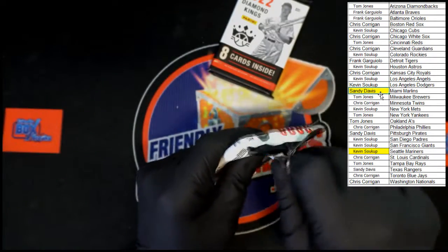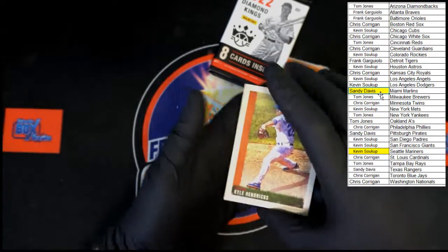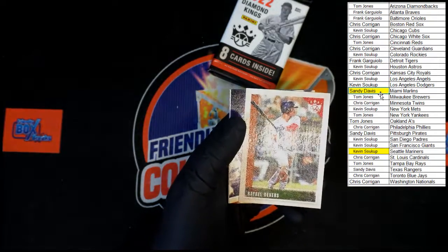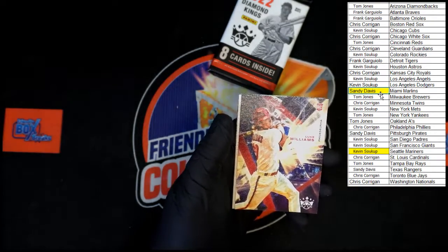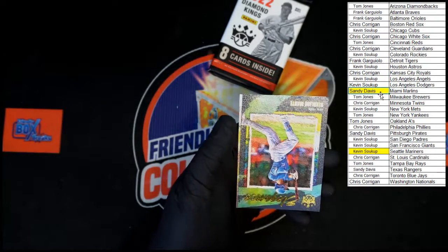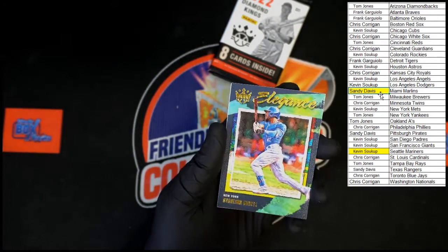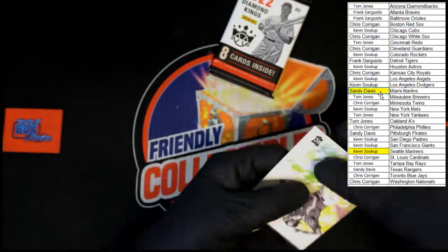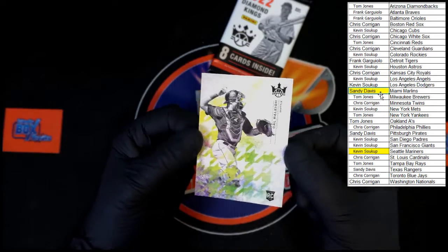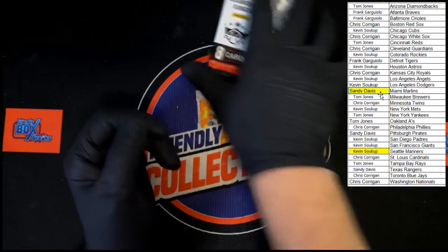Next to last pack — almost done with this one. Kyle Hendricks, Joe Seoul, Brandon Crawford, Rafael Devers, Luke Williams rookie going to Philadelphia. Madison Bumgarner. Starling Marte Elegance — very nice. Up behind that, Cal Raleigh for Seattle — and last pack in the box.